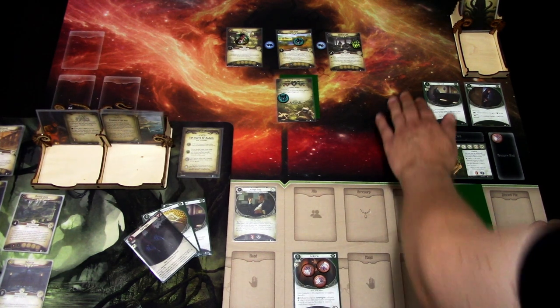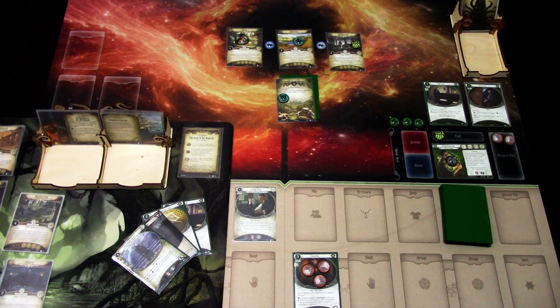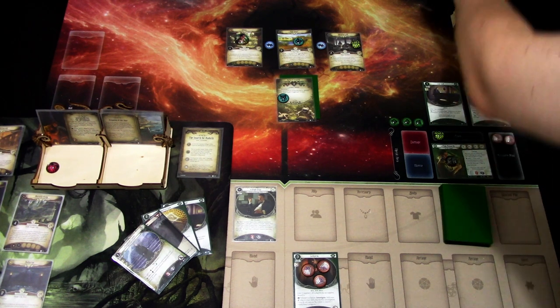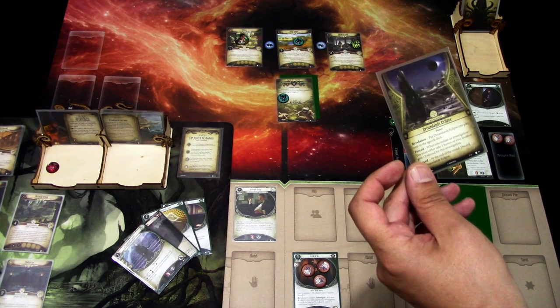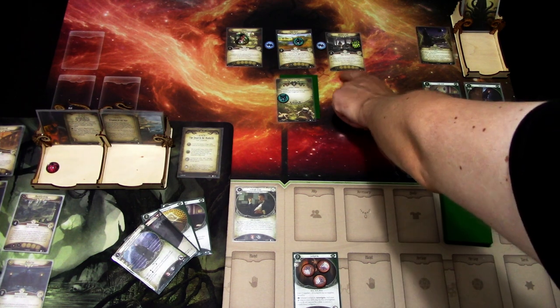We ready up, draw a card, and gain a resource. No enemy actions because this guy doesn't have Hunter. Next turn we add a Doom to the agenda — it has a threshold of 7. The counter card is Dreamland Eclipse, so each location's Shroud gets plus two, or we take one Horror and discard it at the end of the round. That's basically okay because we have the Lockpicks, so we can pretty much guarantee a success even against a Shroud of 5.